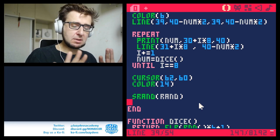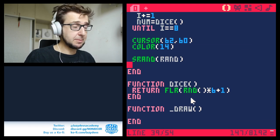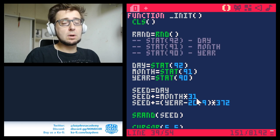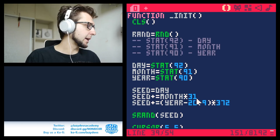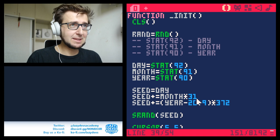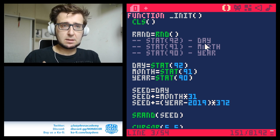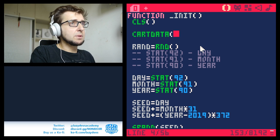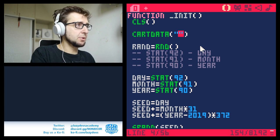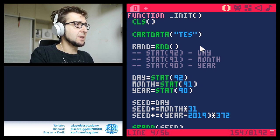Alright, so now we know how to generate a simple seed from the current date, plug it into the random number generator, and how to make it random again afterwards. Now we're going to the second part of the daily challenge — how do I make sure that people can play the random challenge only once per day? If they try it once, they cannot play it again. For that we're going to use the cartdata thing — the card data.